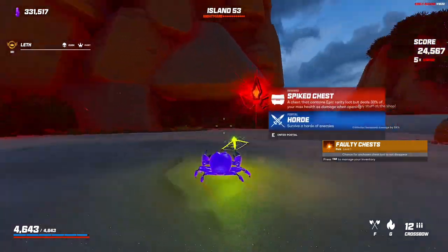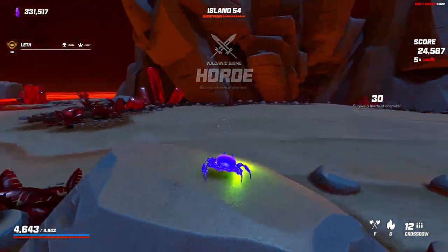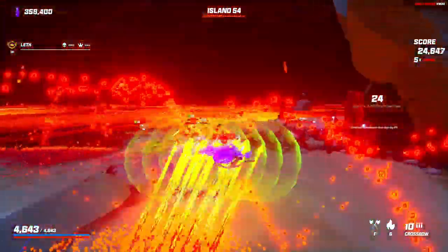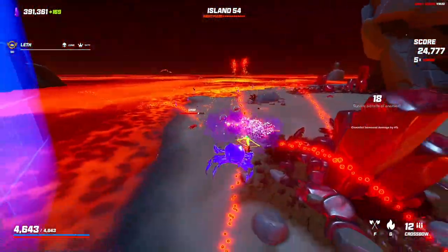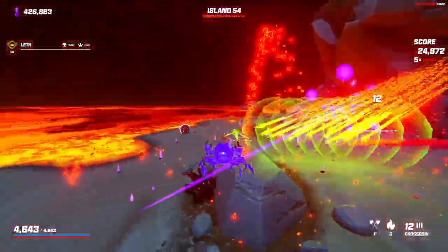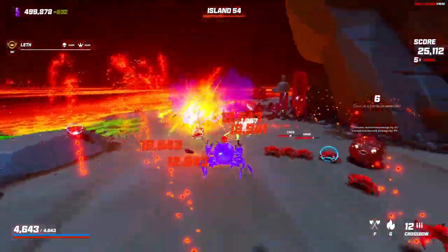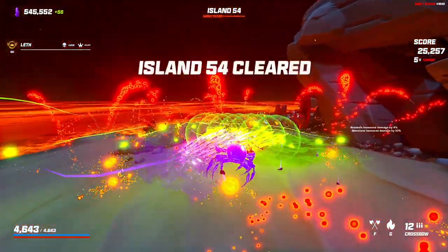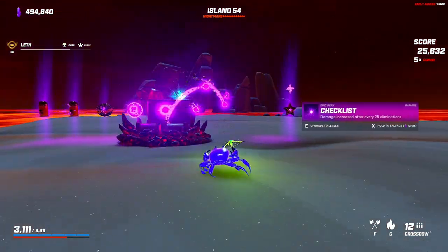A chance for chests to just not go away when I buy an item — 33 seconds. Assassin's increasing our damage by 4% each 8 kills. Gemstone is 30%. Do another checklist maybe. We actually found a supercharge — I actually don't even think it's worth it, let me just do checklist.